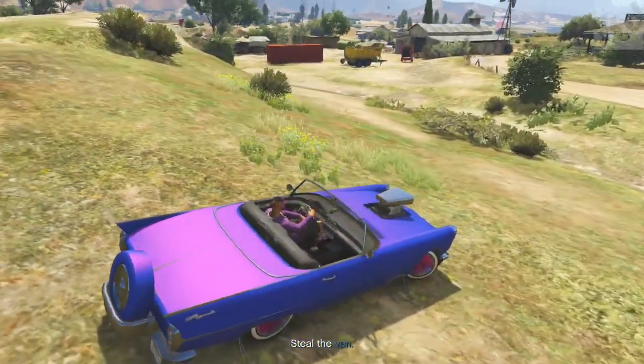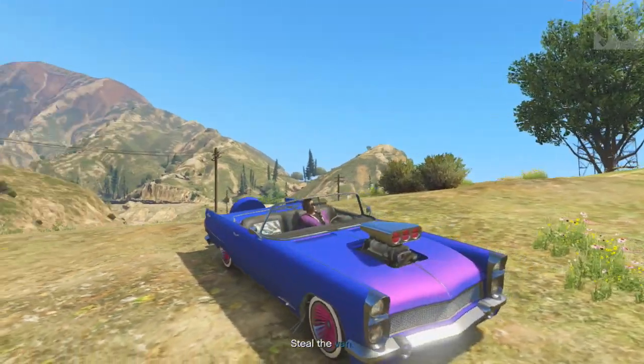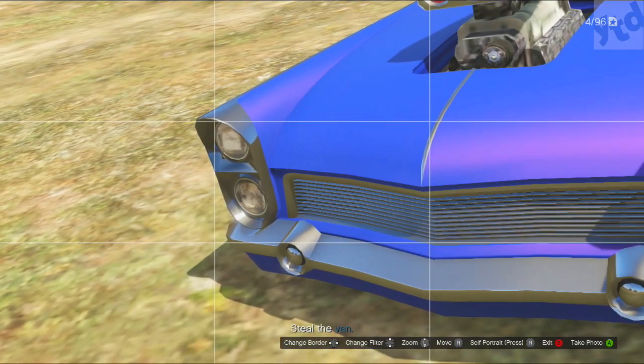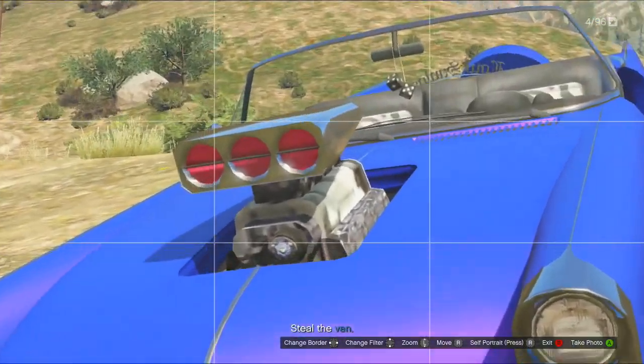Here it is all said and done. I did do that matte finish pearlescent glitch — I talk about that in a previous video, so I have a link down below. Basically it is a matte purple, and then I went ahead and added a hot pink pearlescent.